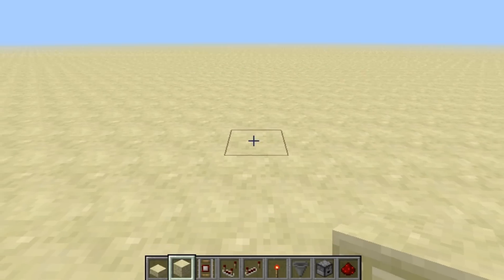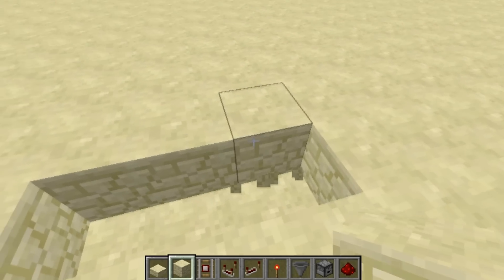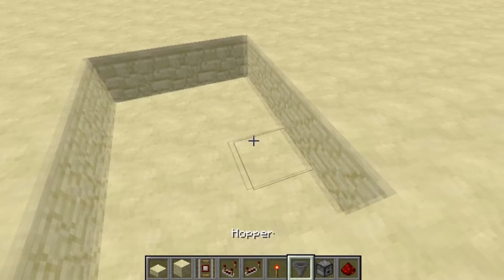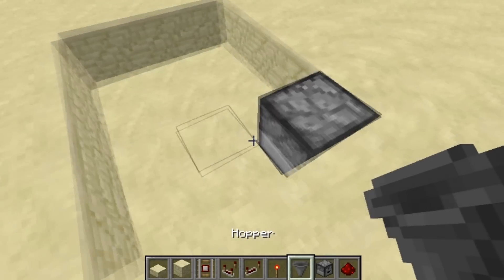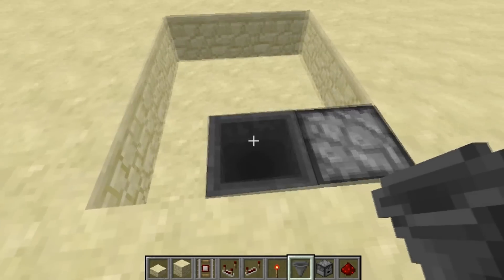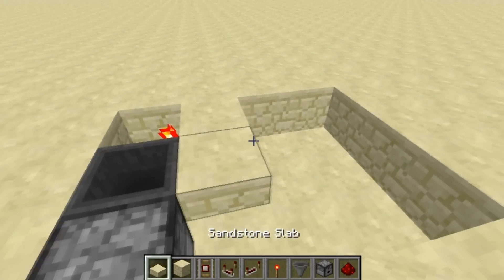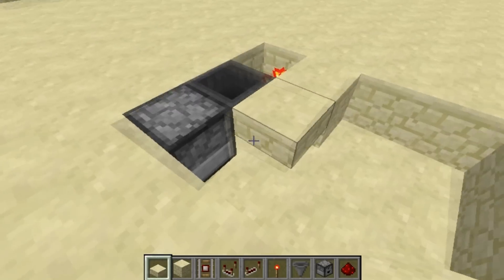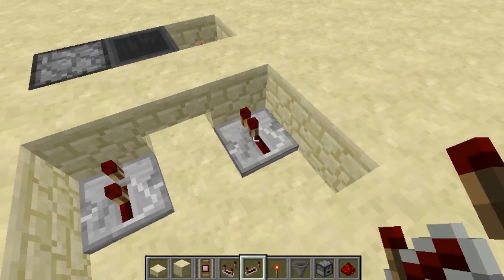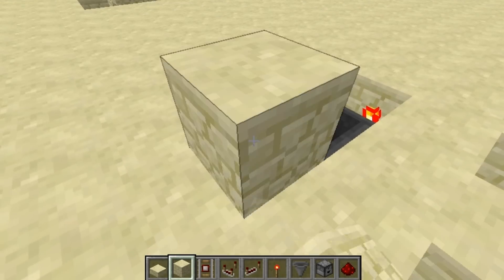Now I'm going to show you how to build this. First, dig 1 block down from your ground level in a 3 by 4 area like this. Then place a hopper or dispenser here, then shift-click on the side of this dropper so your hopper points at it. Then place a block here, a redstone torch, a slab on top like that. Place another block here, set two repeaters with one-tick delay, place redstone dust on this block here.